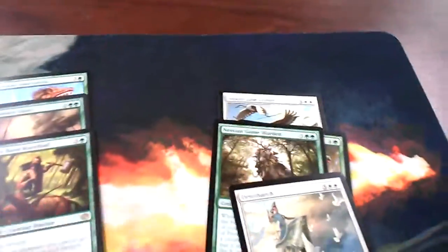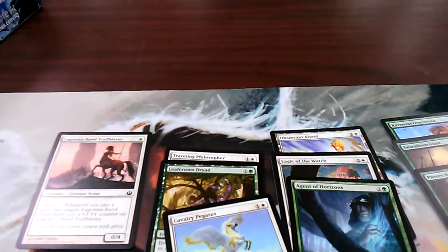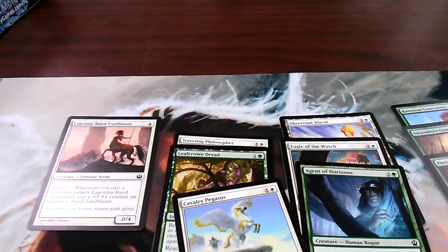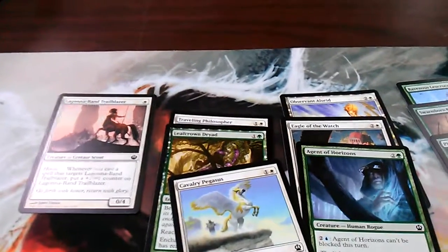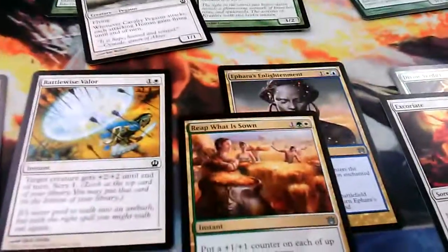When I bestow onto one of the five-drops they also have vigilance. This deck I played a lot better than I expected. I ended up going 5-0, winning 2-0 in all my matches. So the deck actually made me go undefeated — and quite frankly this deck is not good on paper, which is why I keep saying that.